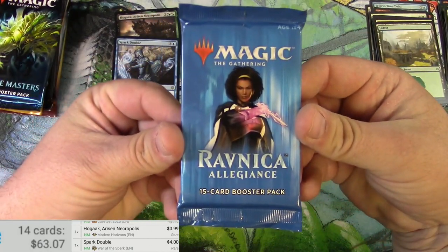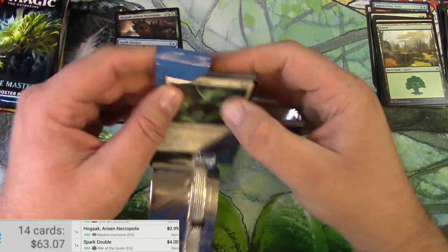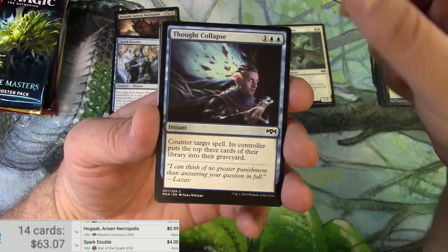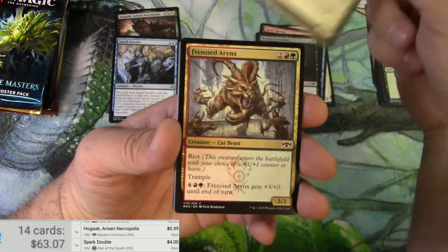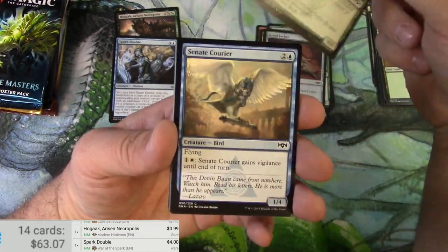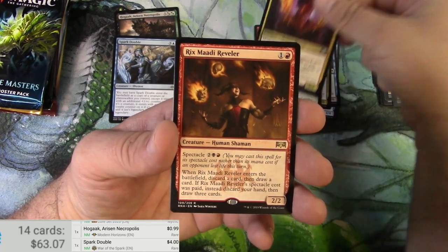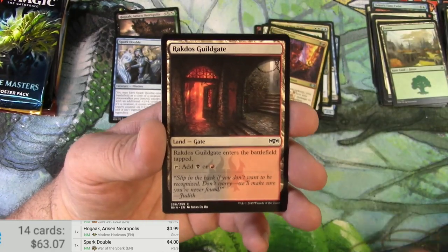Alright, let's open up the pack — Ravnica Allegiance. I like Ravnica. I think the Ravnica sets are pretty much my favorite. Spirit of the Spires, and we got a Rix Maadi Reveler, a Guildgate.